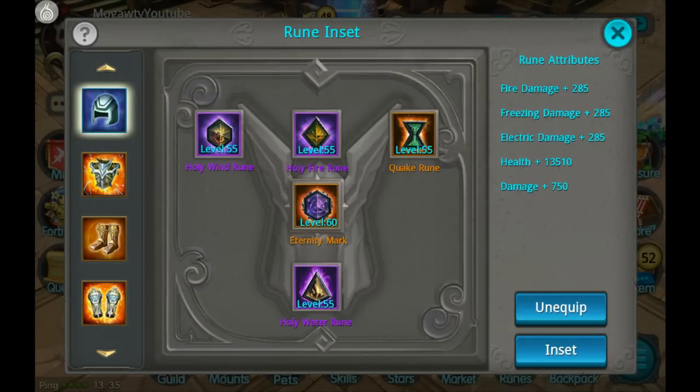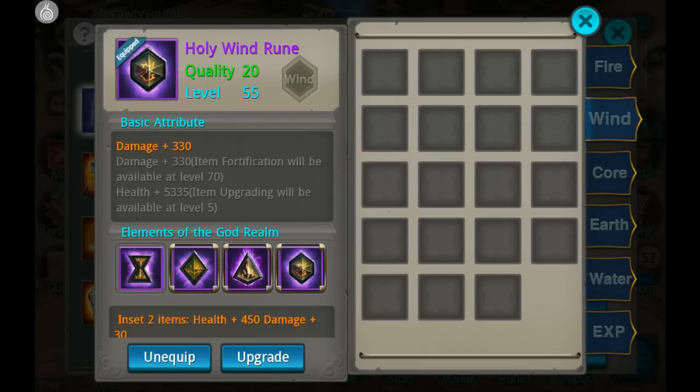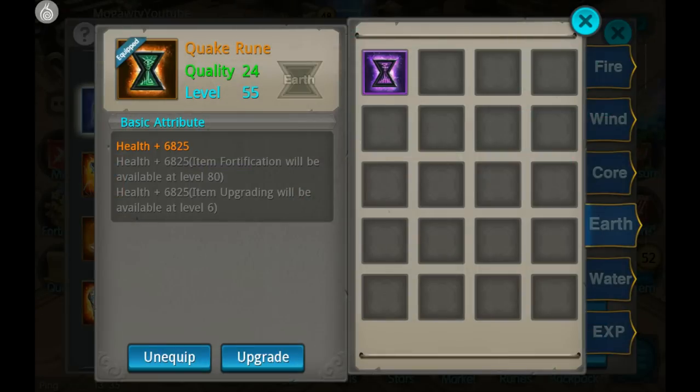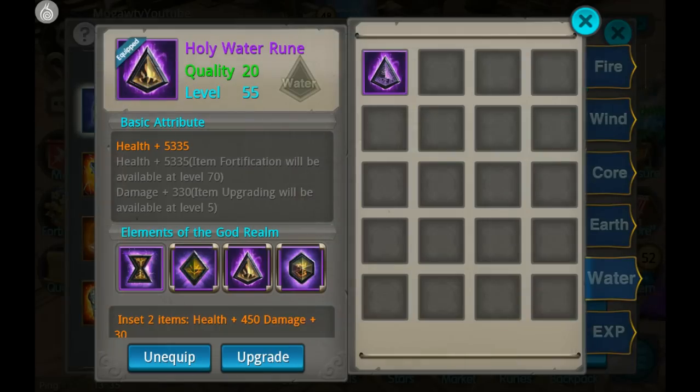Next would be the Holy Wind rune because you still get two damage attributes and one from health. But if you're going for health, then the Quake rune is the best one to focus on because it gives you three health attributes, and then of course the Holy Water rune after that.